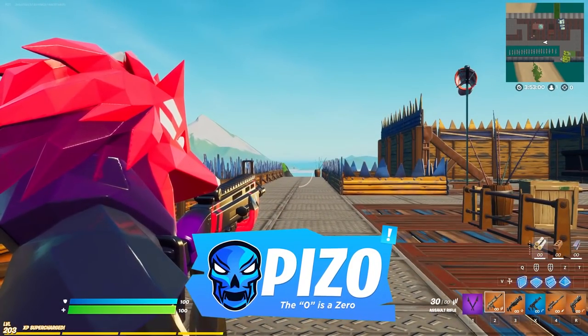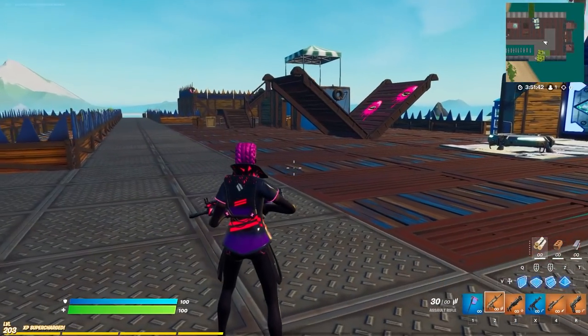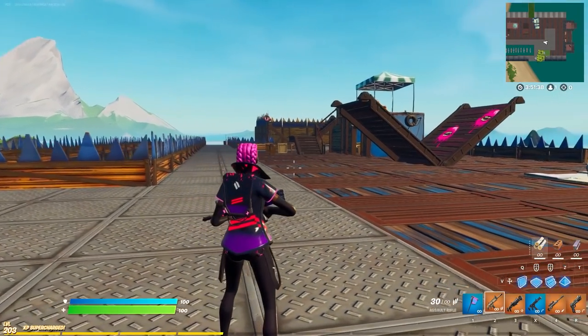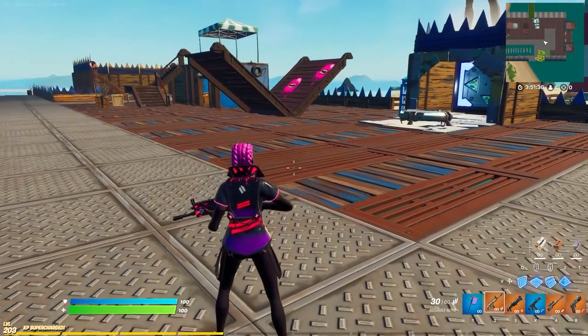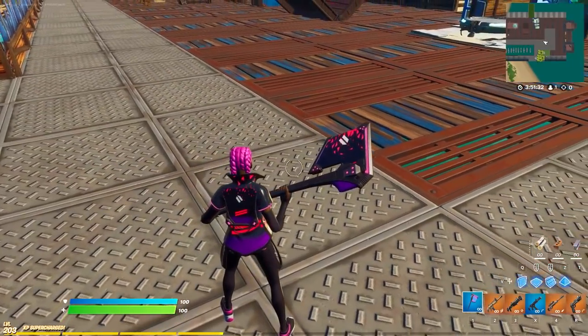So I'm going to put this new wrap from the pack on the wrap skin. Here's what it looks like with all the accessories: pink primary color with my favorite female character from Show Your Style, the back bling with a pink primary as well, and the harvesting tool — same thing, pink primary.